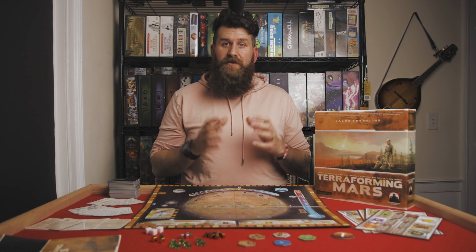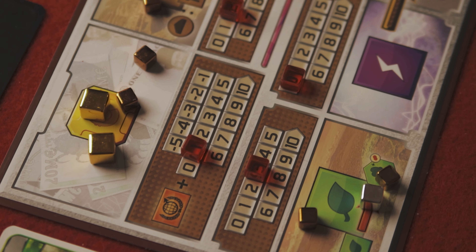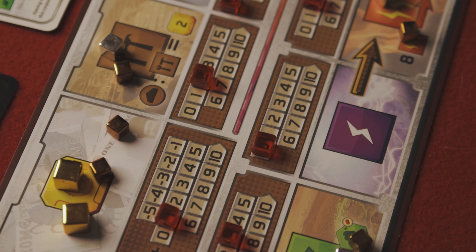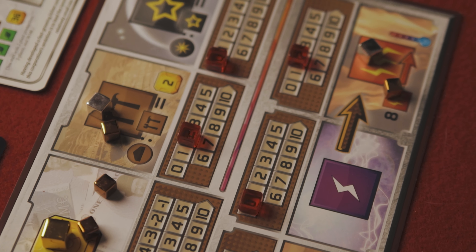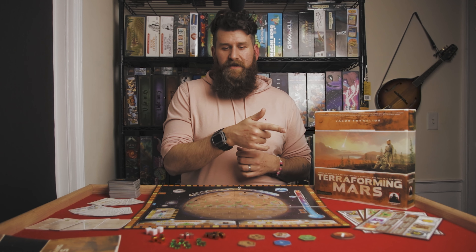Those player sheets depict your six resources: mega credits, steel, titanium, plants, energy, and heat — which you'll use to take actions, play project cards, and terraform the planet. Each player starts with one player cube on the resource tracker.